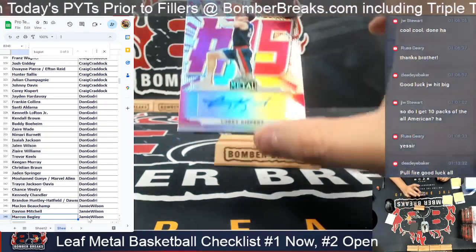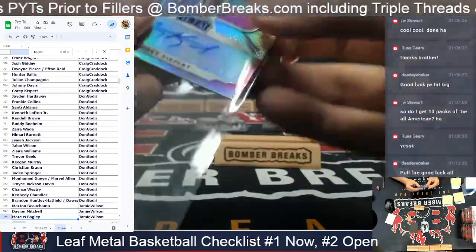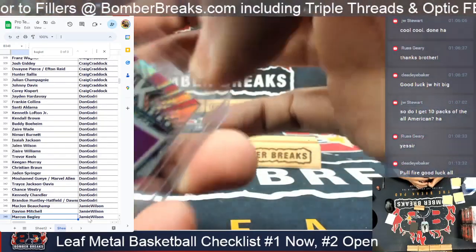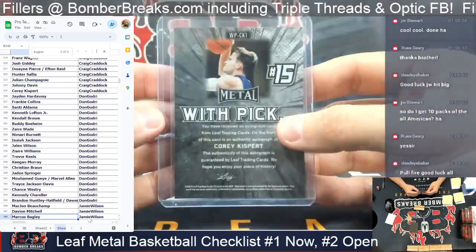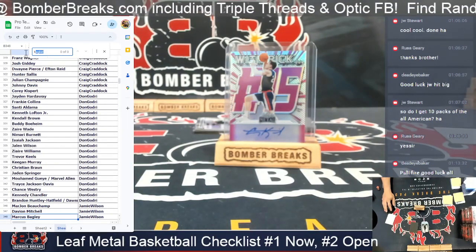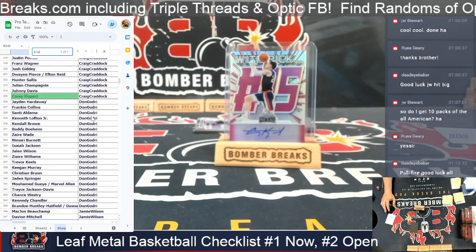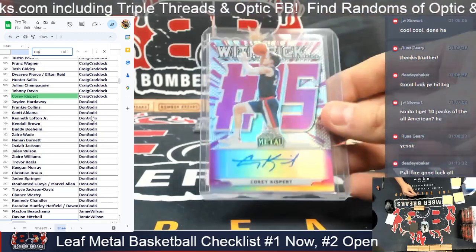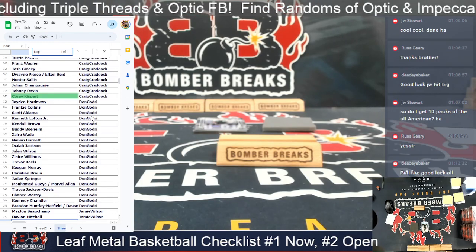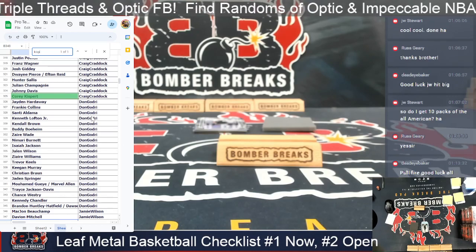Next, we've got a pick number five from Gonzaga — it's Washington Wizard Corey Kispert. Nice Kispert there in the pink — three-point extraordinaire. 12 out of 25 on the Kispert. Craig, that's you. Congrats.